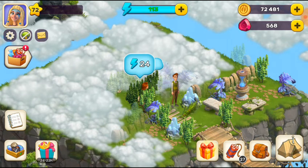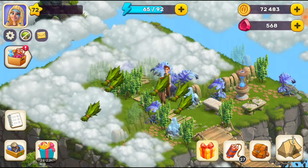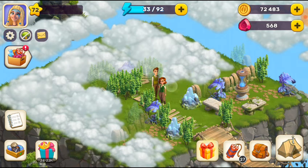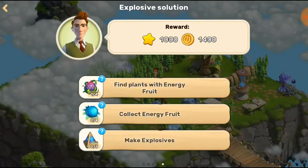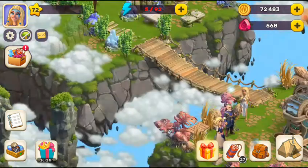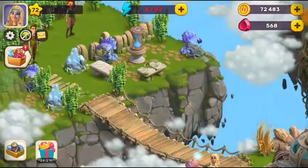There is a huge need for energy, so make sure you have lots of energy before that. Here you can see — we need it. Now we can collect the energy fruit from here. After collecting one energy fruit, I think we need four — we need four of them.